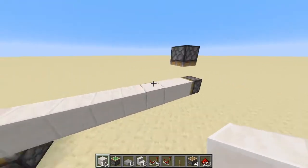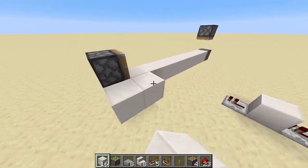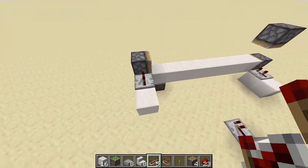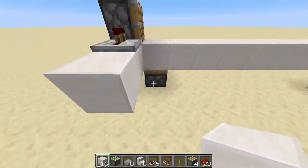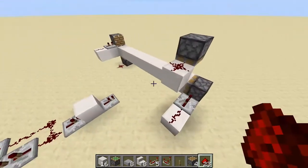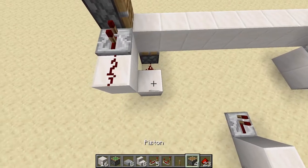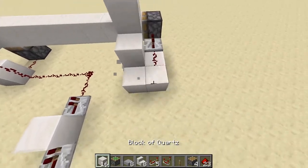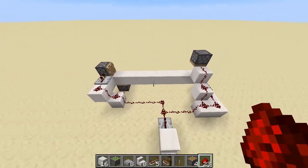For each of the pistons facing horizontally — so this one and this one — and these two are the vertical ones. Just for the horizontal ones, we're going to place down 2 blocks behind each of these, and put a repeater set to 2 ticks facing into these. Then we can do a similar thing — place some blocks underneath this one, and this one already has blocks underneath. Put some redstone dust here, and also behind these repeaters as well. Then connect up your redstone by placing a block here and some redstone dust into this repeater, just making sure all the wires are connected and line up.